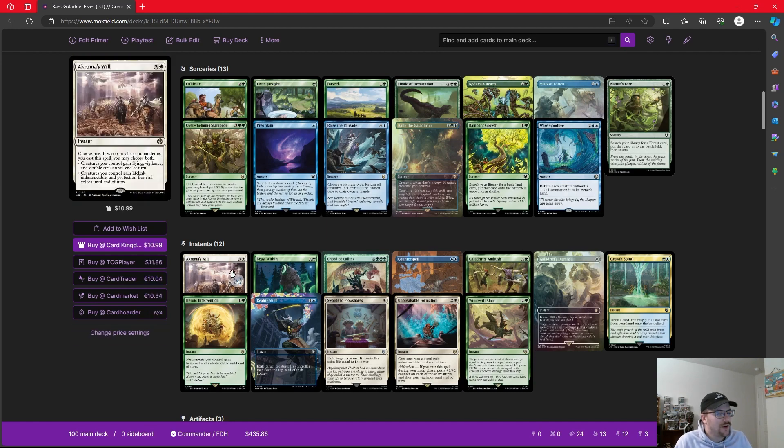Getting into the spells, we'll start with our instants. Achroma's Will is another way to hopefully end the game. If we control our commander, we can choose both as we cast it, or pick one or the other. The first option gives flying, vigilance, and double strike. The second gives lifelink, indestructible, and protection from all colors. If we have Galadriel, all of our creatures are going to be basically unblockable with double strike and lifelink, which should allow us to end the game with how wide our board state's going to be. Beast Within for some removal — it can hit any permanent and its controller makes a 3/3 beast.